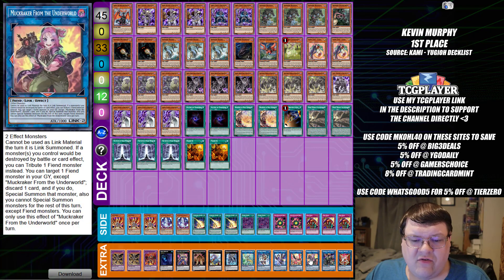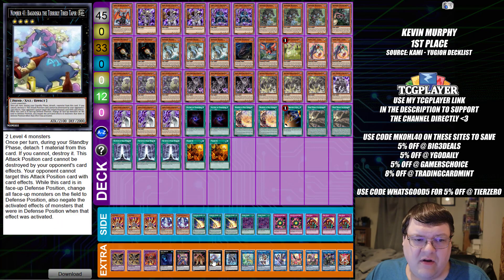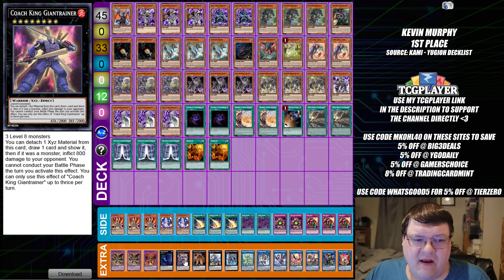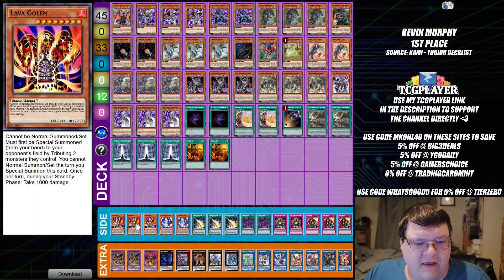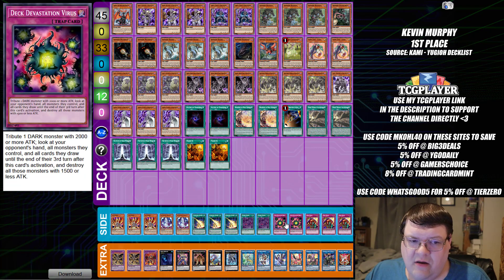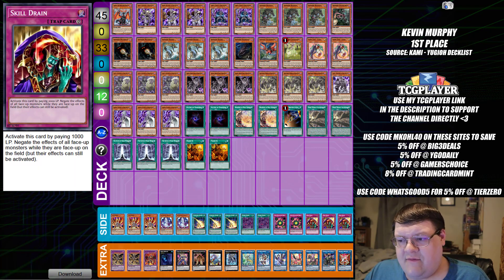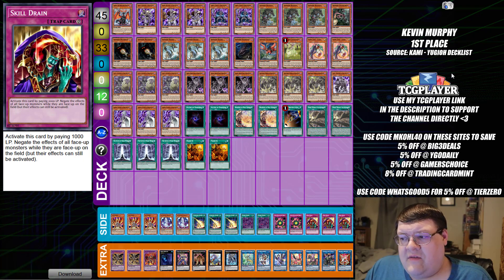Down in the extra deck you have one Security Dragon, one Saryuja with one News Reporter, one Nightmare Phoenix with one Gryphon, one IP with one Apollousa, one Dugares, one Baguski, one Zombie Stein with one Coach King, one Abyss Dweller, one Masquerade, and two copies of Big Angry Grapha. Then triple Lava Golem, two copies of Necro-Banshee, triple Lightning Storm, two Zombie World, two Deck Devastation Virus, and triple copies of Skill Drain — wrapping up the 'I Lose to Kashtira Express.' But for a local level, this is probably a semi-decent build. Maybe in a couple more months you'll see more success with this, but I still think this is one of those things you see and you're like: okay, I dig it.